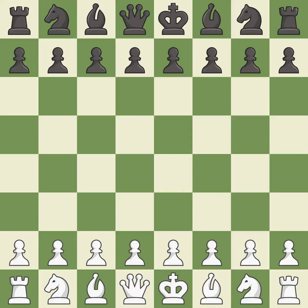Semi-Slav defense, main line, accelerated Meran variation. Smooth — one player took the advantage and never let go. White really outplayed black in that one. The opening was balanced, but white overpowered black in the middle game.